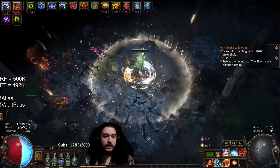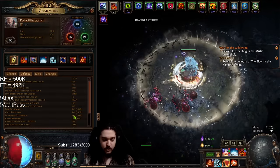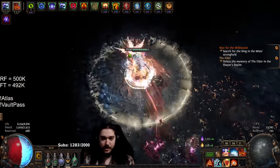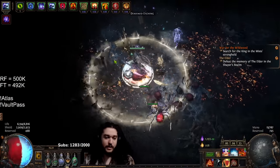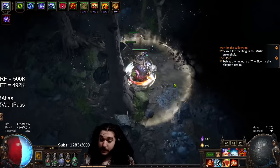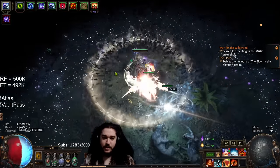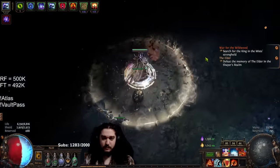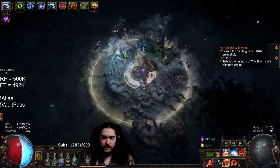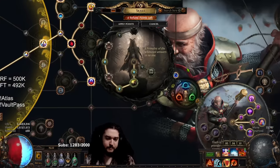Purple seems to be crazy chaos-damage-based when you're following them. I'm at 79 chaos resistance and have died to chaos before. Yellow seems to be extremely high physical damage, specifically if you encounter the troll shamans who throw a boulder on you — they'll just send you right to standard. And then blue also seems to be very high physical damage with these monsters that kind of look like Jade Hulks from the previous league.